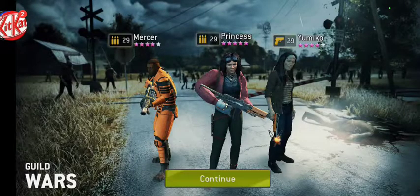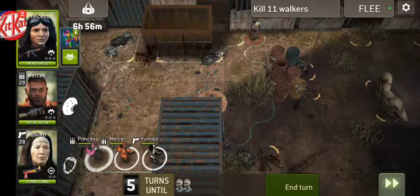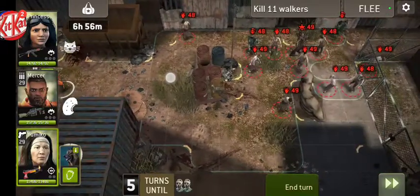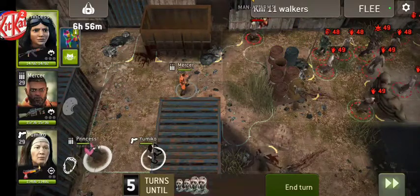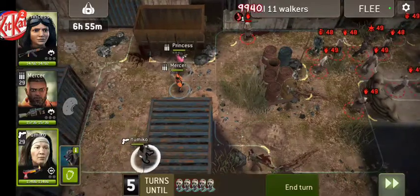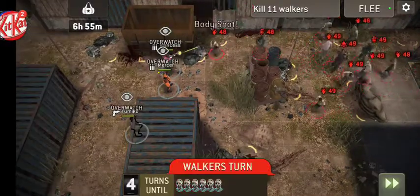Just remember, the most important difference between Princess and Sasha as leader is your teammates need status in order to charge. See, Mercer — you didn't get any Charge Points off that guy because there was no status. Now he has status, so let's see if we can get some Charge Points. Yeah, see, they each got a Charge Point that time.